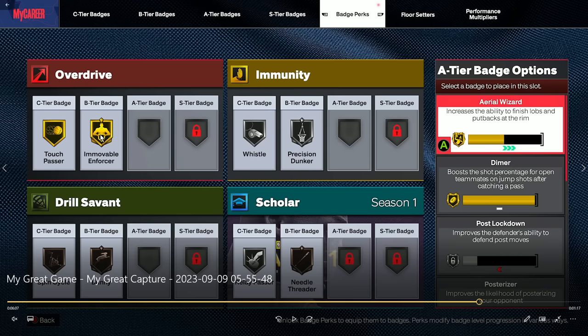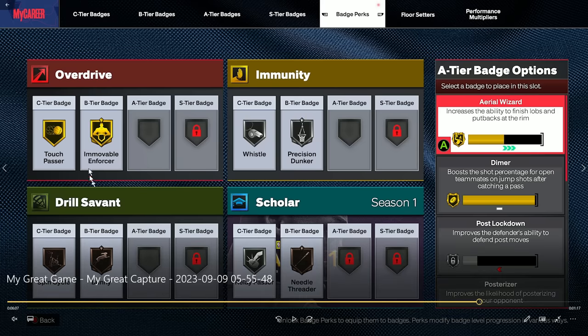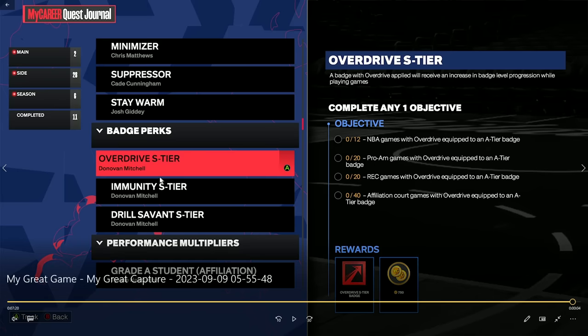If you're playing more of a pick-and-roll mode and less as a slasher, you can put things like Precision Dunker and Post Riser in the immunity slots. When you're going hard as a slasher, put those badges in Overdrive to accelerate their progress. I talked to all three NPCs in the same order, did all chores first, and now I can play 20 pro-am games for all three quests at once — Drill Savant, Immunity, and Overdrive are all 20 games if you start them at the same time.